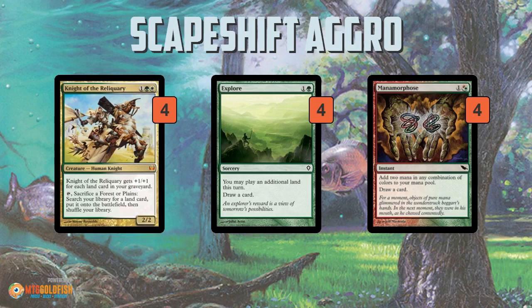You get in some early damage with your Steppe Lynx and Plated Geopede, and you even have additional ways to get extra lands. Knight of the Reliquary gets very big for every land in your graveyard, and you can sac a Forest or Plains to tutor a land from your library directly to the battlefield — which is another landfall trigger. So on turn four, for example, you can crack a fetch land, play Knight of the Reliquary, sac a Forest or Plains, get a fetch land, crack that fetch land — you're getting four landfall triggers, making your Steppe Lynx an 8/9 and your Plated Geopede a 9/9 with first strike.